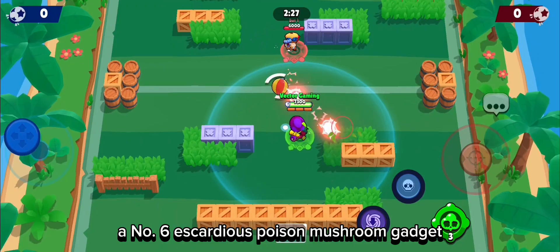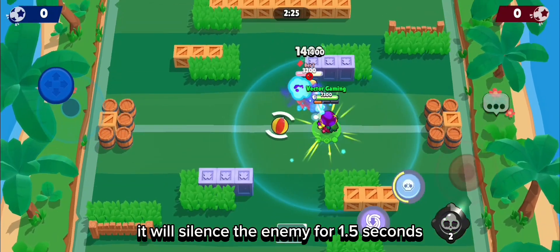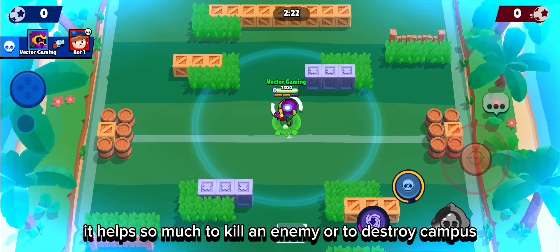At number 6 is Esceulla's Poison Mushroom Gadget. It is basically like Artis's Super. It will silence the enemy for 1.5 seconds, and it will help so much to kill an enemy or to destroy campers.